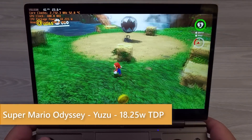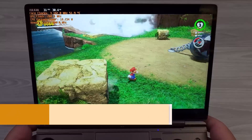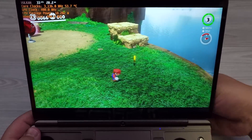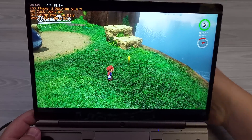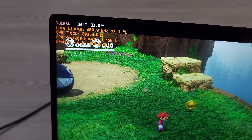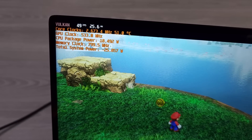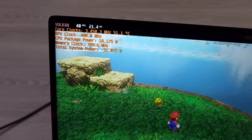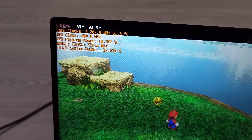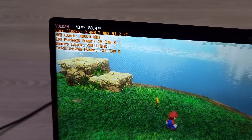This is the 6800U running Super Mario Odyssey. Now this is only 18.25 watts, so really you shouldn't expect much here. If I unplug the power cord right now and we take a look at total system power — at 18.25 watts, you can see we're going to take roughly around 31 watts on total system power. This would equate to a little bit over two hours of battery life — around two hours and 10 minutes, 130 minutes worth of battery life right here.